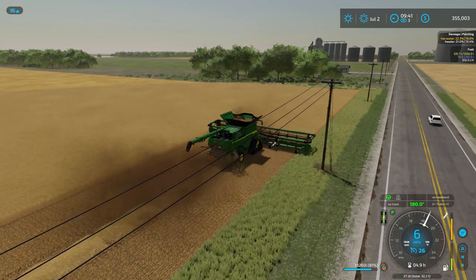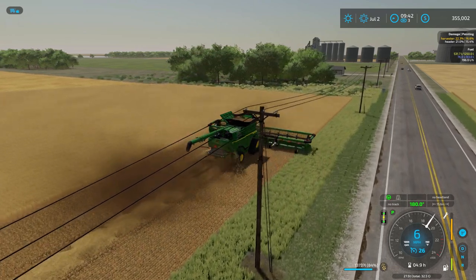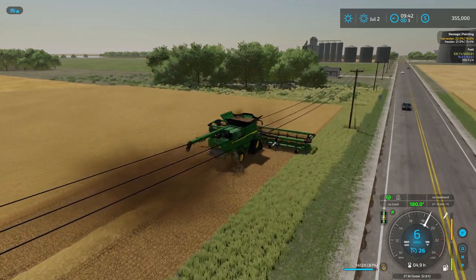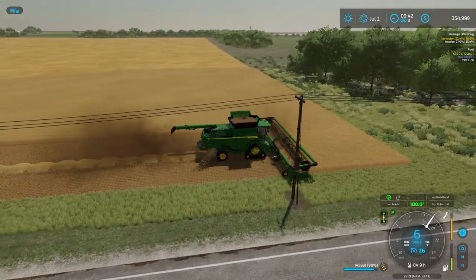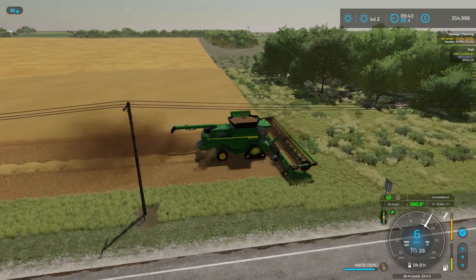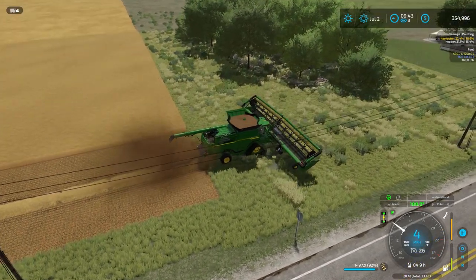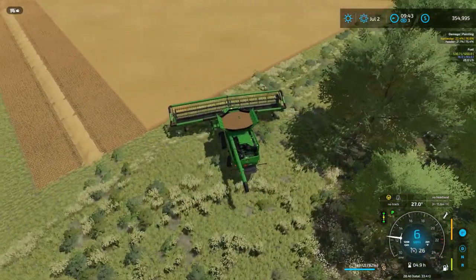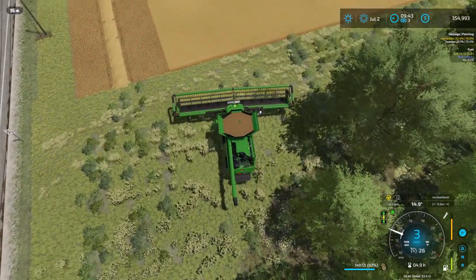Even if he stops in the middle of the field it's not a huge deal — it's not my field — but I like to leave a consistent swath of straw. We've got about nine percent left in the tank as he turns around, which is room enough. As long as I'm there to meet him on every turnaround we should be able to get this field done in fairly decent time.